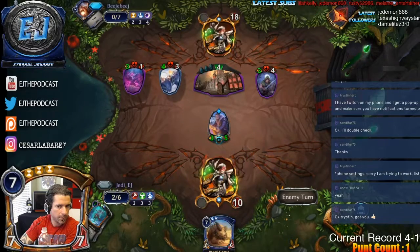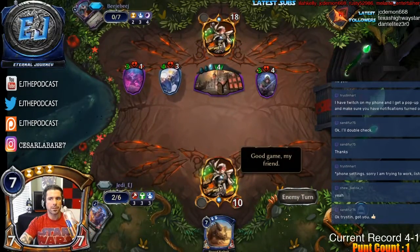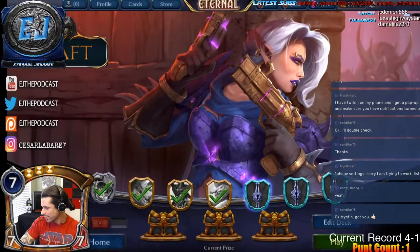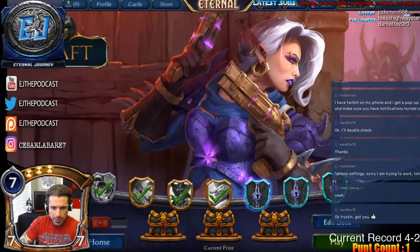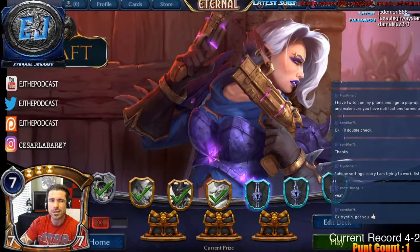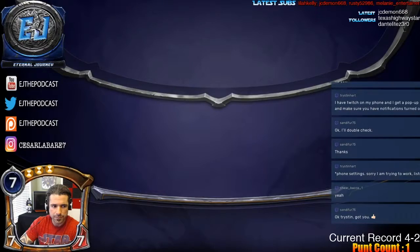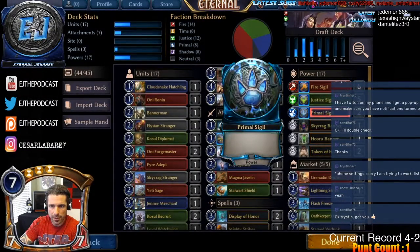Good game my friend. Bummer on that one — so close, now seems so far away. We're at four and two. Let's see if we can rattle off two more wins. We didn't see our Beast Master or Bear Arms and they had a ton of removal — literally two-for-one'd us twice. Making a change: swapping out the Magmatic Sentinel for a power source, adding a Justice or Primal. Putting Vor Lunk over the Sentinel in the market since it gives us a win condition.